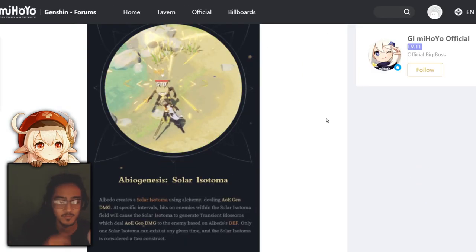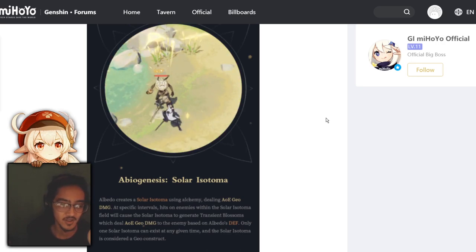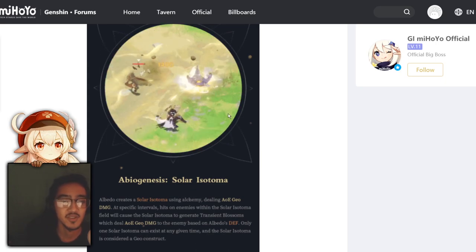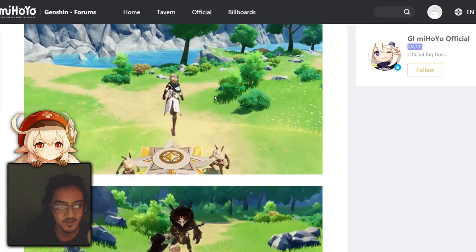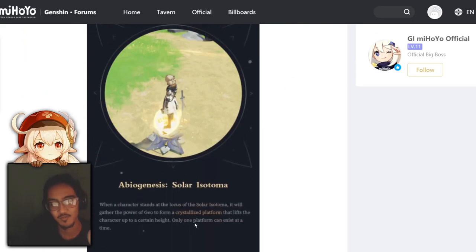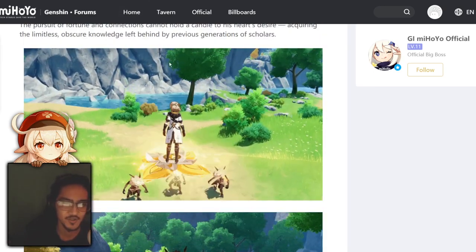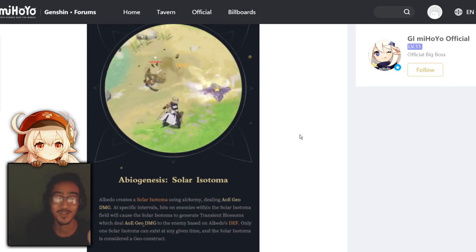The description says pretty much the same as it said on Honey Impact and other sites — no specific times, just specific intervals, and vague stuff with no percentages yet. He pretty much drops the Isotoma, and as you can see when he hits enemies, that's the little blossom AoE-type damage. There's also another thing where he goes up on the Isotoma and it does the elevator. The description confirms: stand in the middle, you get a platform — you get an elevator and can shoot yourself up. I was a little curious how the blossoms were going to work; I honestly didn't know what to expect.